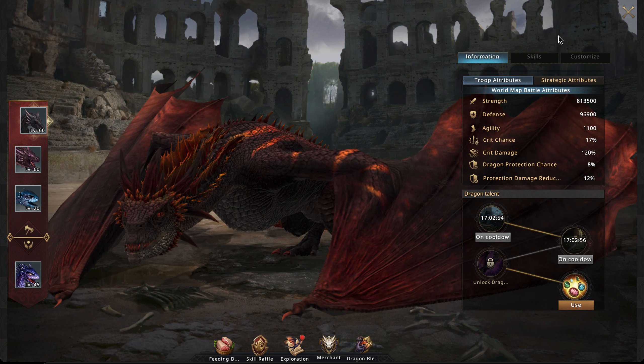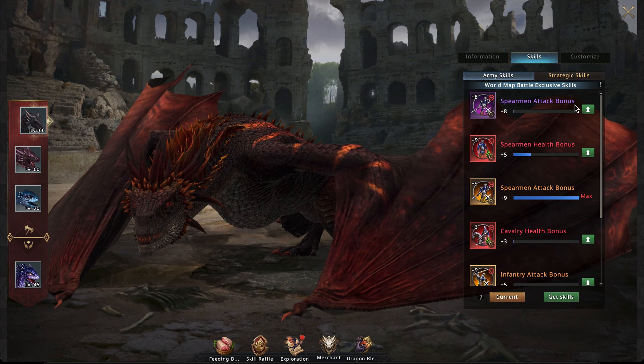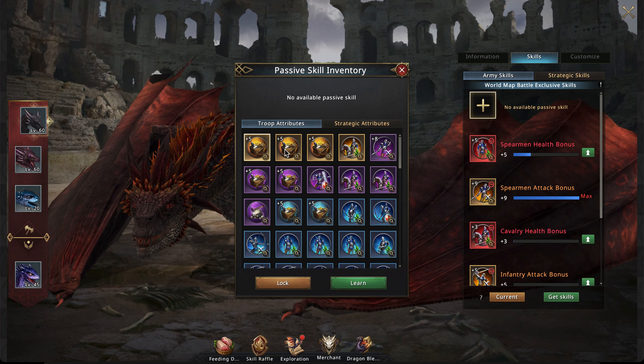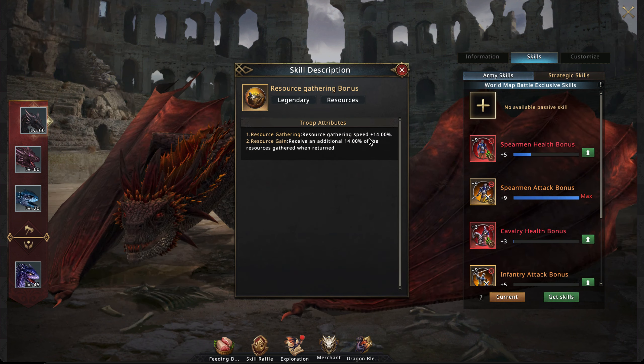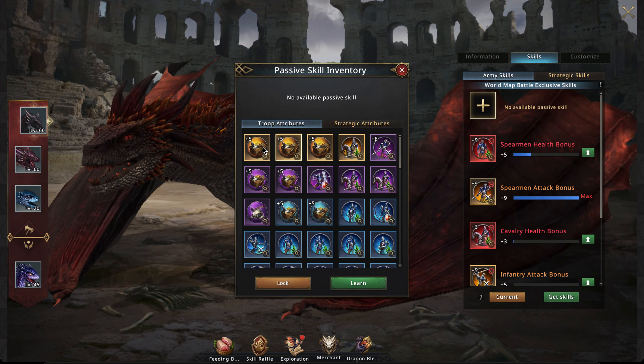This is very similar to a gathering skill — if you use one of those gathering skills you get 14% additional resources, and with Darkfire's Land of Adventure skill you'd get a 20% bonus on top of that.